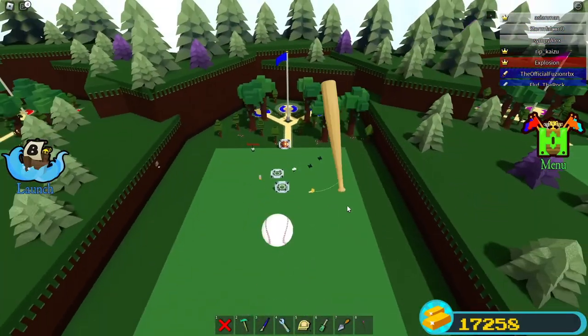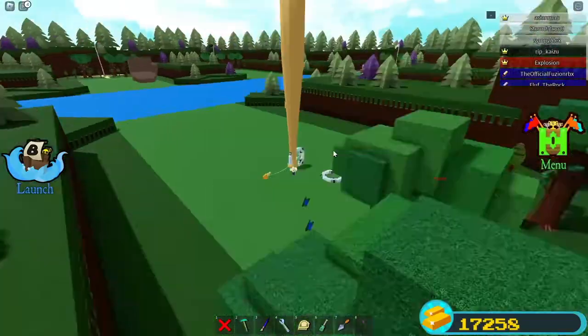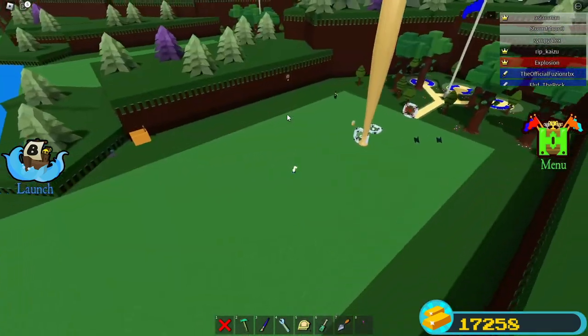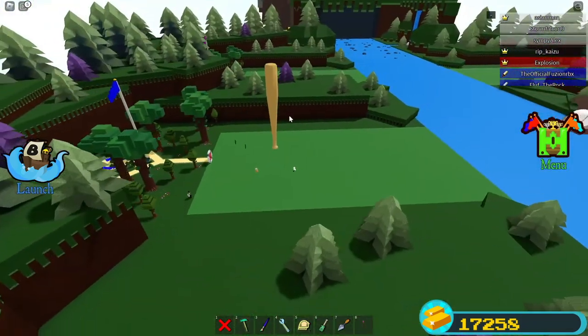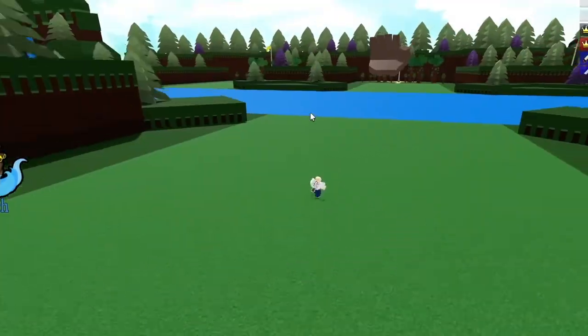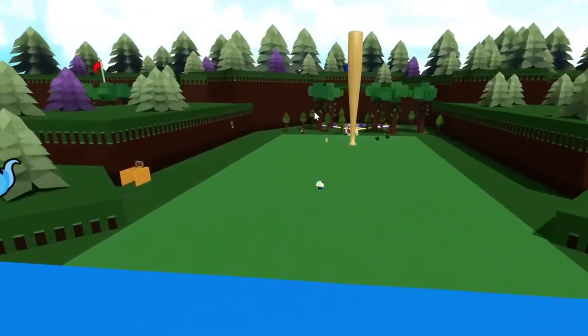It will teleport the baseball bat and the baseball glove — you can see it is working! It literally launches a baseball across the map, which is completely ridiculous. You're basically able to move anything that's not anchored in the game, so you just have to try around and see what fits and what works. It's actual baseball inside Build a Boat — how cool is that?